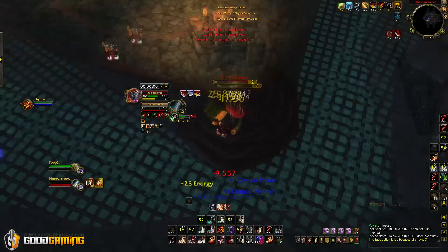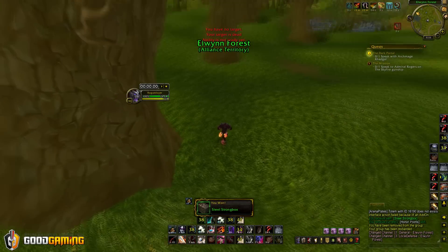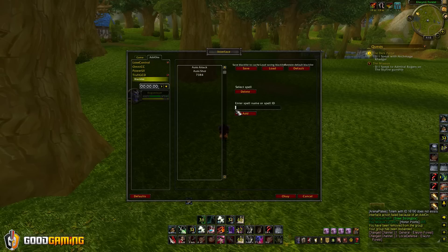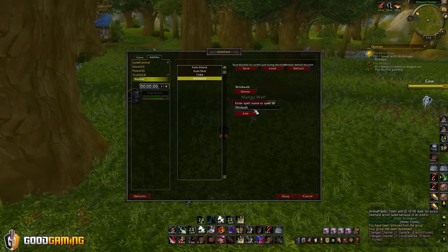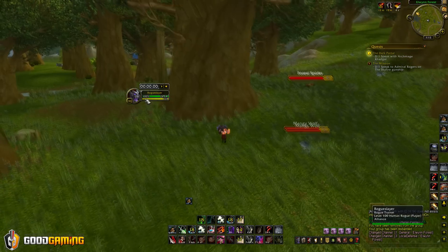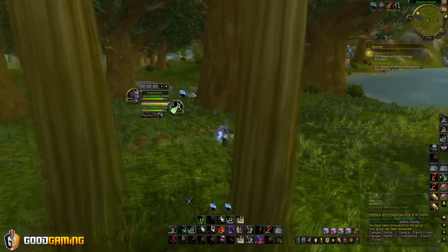So you need to go into TrufiGCD and blacklist certain skills that you don't want to see. I'll show you exactly how to do that right now. In TrufiGCD there's a blacklist option, and for example Windwalk is a spell you want to blacklist — that's the name of the monk passive that gets spammed. There are other ones you can blacklist like auto shot and auto attack. If you ever see a certain ability being spammed like crazy when targeting something, you can mouse over it, get the tooltip, and block it by name.